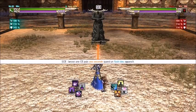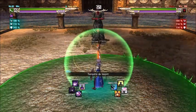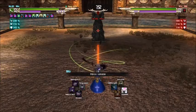Puis ensuite, maintenez L1 et appuyez rapidement flèche haut, bas, droite, gauche, gauche, gauche, trois fois, carré, triangle, rond. Puis vous commencerez votre enchaînement de 10 Kill Connect.